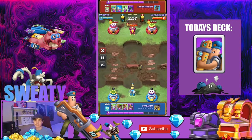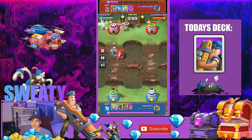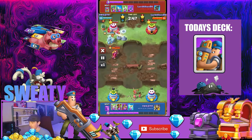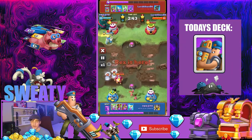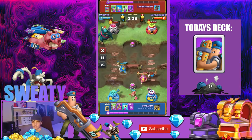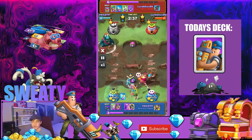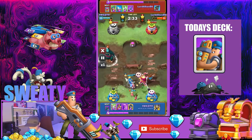Hello everyone and welcome back to another video. As you can see in the title, this is going to be a new series on the channel where I take a card and do my best views on how to play them. I'll explain the best three cards that help them and the three cards that counter them the most. Since Van Gun is doing pretty well in the meta right now, this is going to be the first card I'm doing it on.